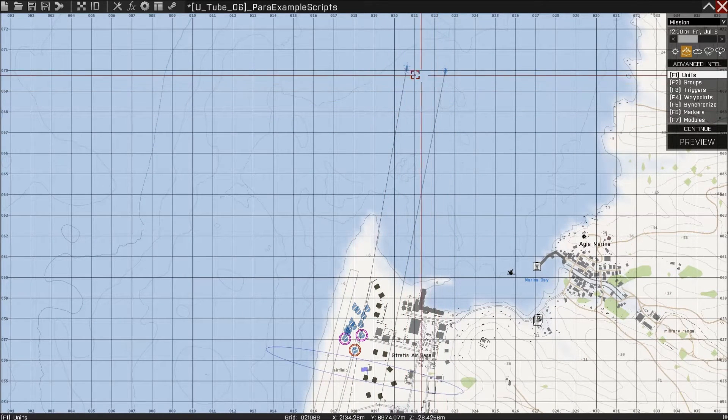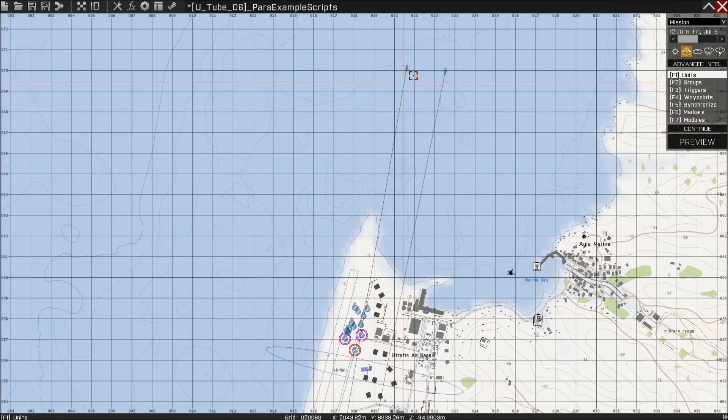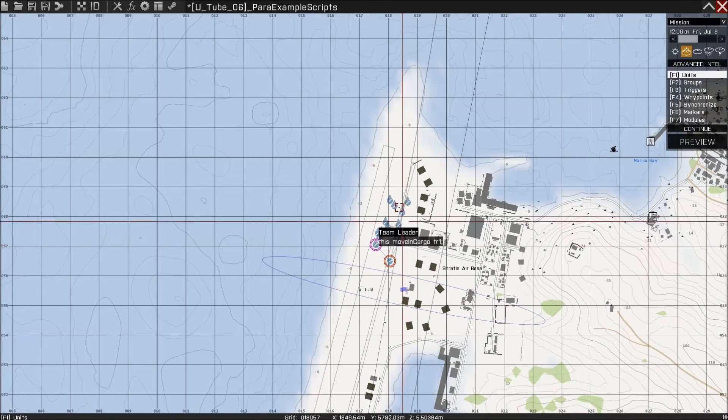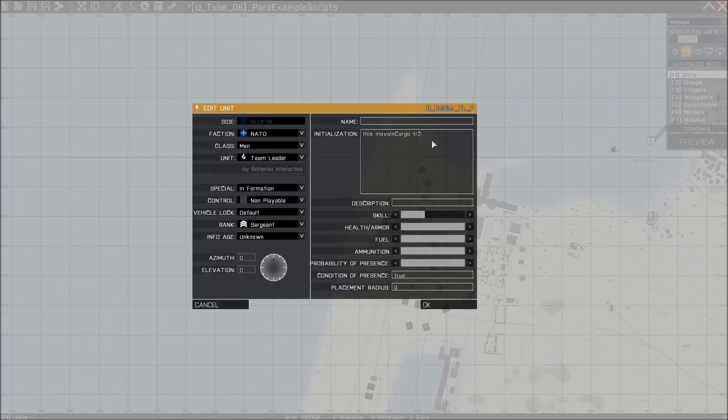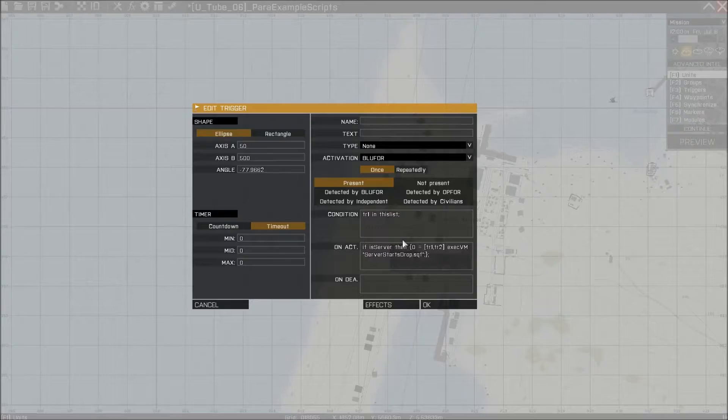If you're interested in how things are working, we've got two transport helicopters named TR1 and TR2, and we've got a few units here that have been given the command to move into their cargo slots at the beginning of the mission. When we enter this trigger area here, the condition is transport1 in this list. Once that condition is met, this code down here in the onActivation box is run via the server.